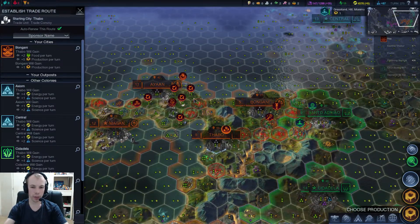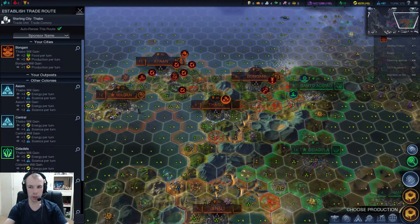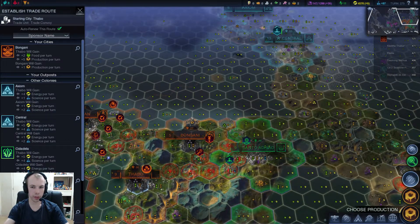Before, when we couldn't do the thing, the Miasma was cutting us off. So we should probably try and get rid of that at some point. Well, we've been trading with those guys, so I guess we could try trading with them some more.